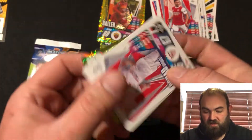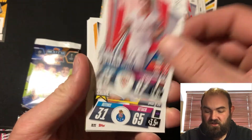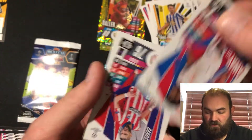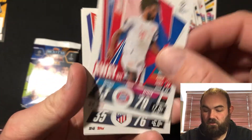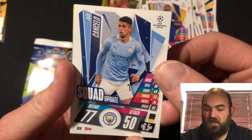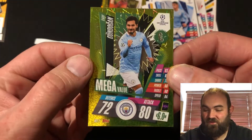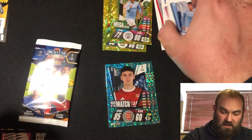It's only going to be a super short video but we're just going to try and get through these. Adrissi. Vieira I believe that is. Another Coman. Carrasco. Emerson. Cancelo. And a mega value Gundogan - brilliant stuff. I know we do already have Gundogan but that's fine.